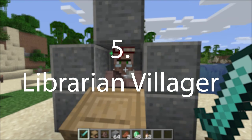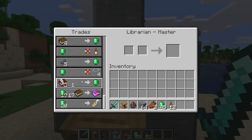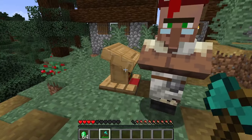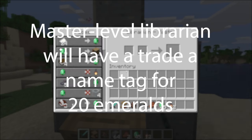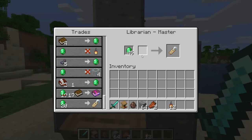Number 5 is the librarian villager. This is the easiest and best way to get nametags. Unemployed villagers can have their profession assigned to them using a lectern job site block. The librarian at the master level, which is the fifth level, is guaranteed to have a trade of 20 emeralds for a nametag, and you can do this trade 12 times before it is disabled. This is the best way to get nametags as you can get as many as you need — with all the other ways you can only get one nametag at a time.